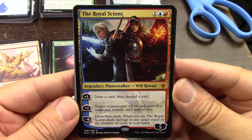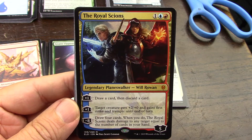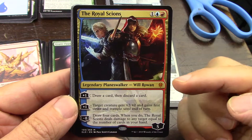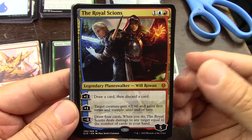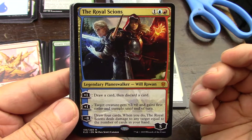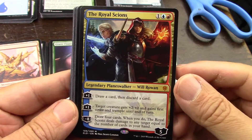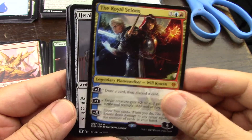Ten fat packs for Throne — it's just going to be five because I want to do mono-colored. My son started collecting Throne of Eldraine and then he gave up, but I didn't take the cards away from him because they're his. Nice pull, and Japanese printed — that's fantastic.